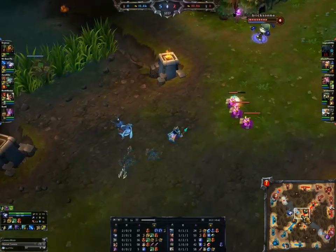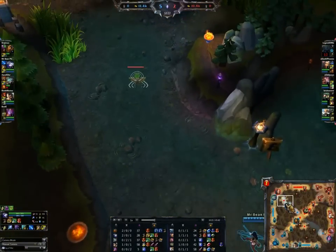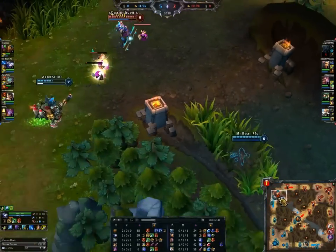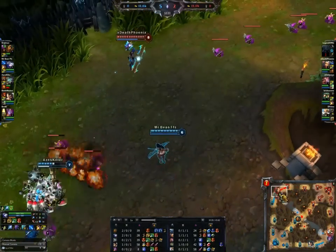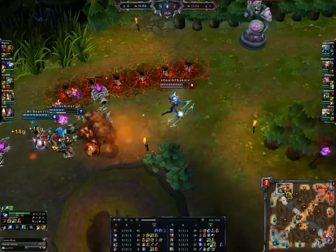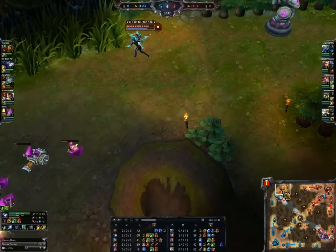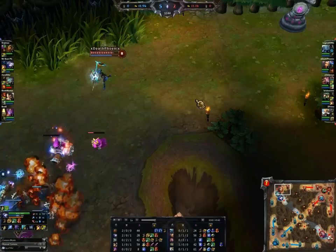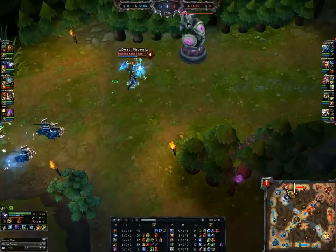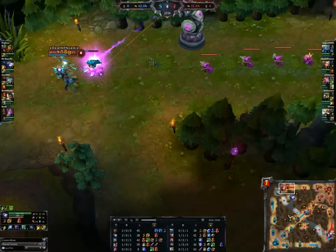Swain getting another kill here on the Fizz, which is surprising, because Fizz should be able to nuke down Swain pretty fast and then get out of there. Stun going off. The slow from Rumble coming in a little bit too soon — should have waited for the Flash and put it across the lane instead of in the direction of the turret. Because it's a lot harder to avoid when you put it across the lane instead of in the length of the lane.